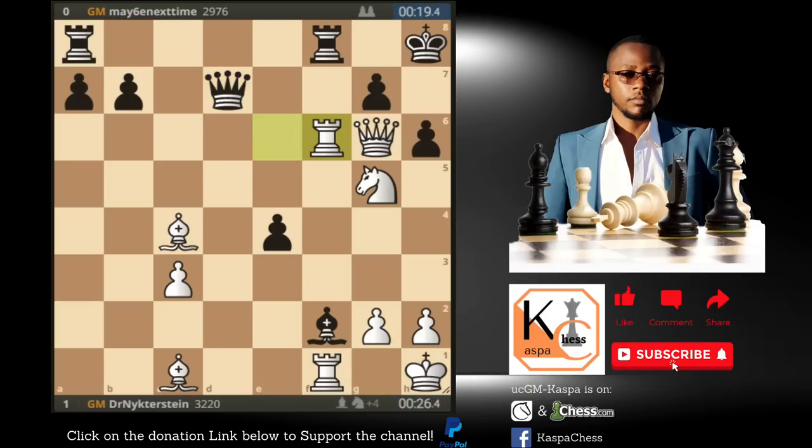After rook takes on f6, Black can now checkmate on h7. If pawn takes, Magnus would have played queen h6 check, then the only valid move was going to be queen h7, and then capture on h7 — checkmate. So this is one example in which you can play the wing gambit just like Magnus Carlsen. Now let's go to the next game.